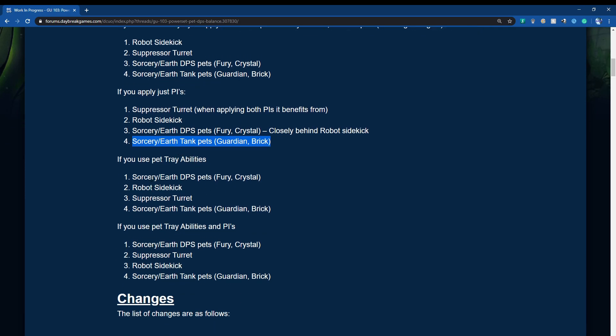If we use the pet tray abilities — Offering for Sorcery and Fortify Golem for Earth — both DPS pets for those powers will be doing the highest damage out of all pets. If you use both pet tray abilities and power interactions, Sorcery and Earth DPS pets will be doing the highest damage, followed by Suppressor Turret.